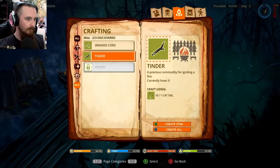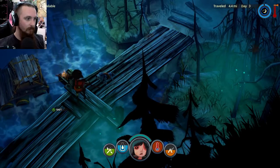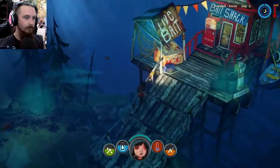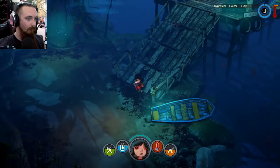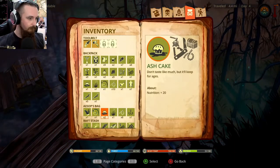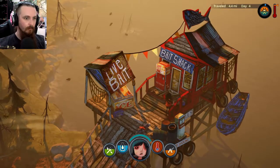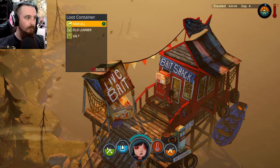I can use those to make myself some tinder, so I'll use all of that to make tinder so we can make a fire later on. Pouch - that's something I need: two rabbit hides and a stitching kit. So we need to get some rabbits. Inventory full again - tinder doesn't stack very well. Those also stack, so Aesop should definitely be carrying those. Raft schematic - nice. What's in the bait shack? Loot - sweet. Salt.